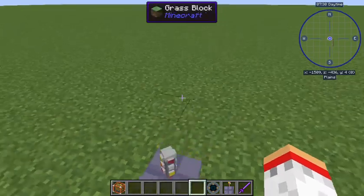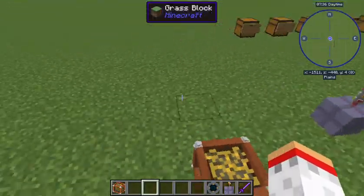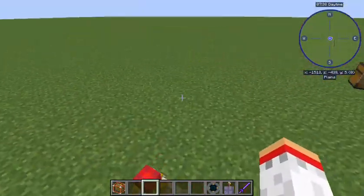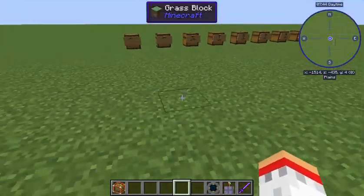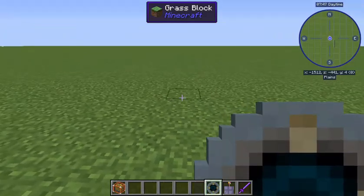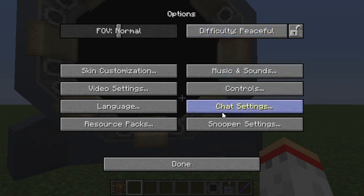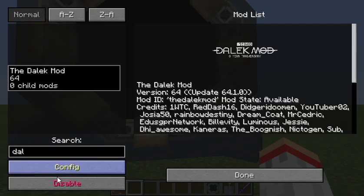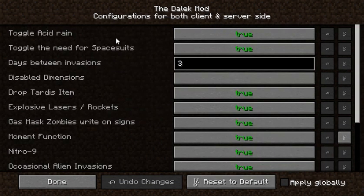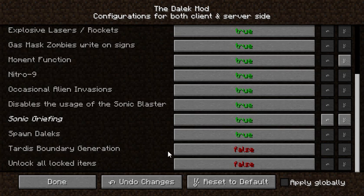This is the Key to Time - a decoration prop you can put in your TARDIS. And this is the Untempered Schism. You need to enable a lot of things in this mod but it's still worth it - this mod is amazing if you're a huge Doctor Who fan.